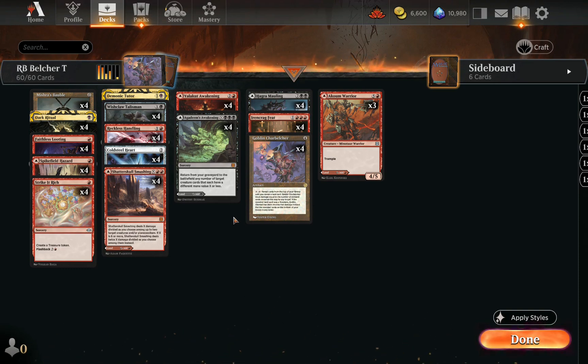Turn 1, Boldwyr Epicure from the opponent, followed up by Mishra's Bauble. Thinking ahead, we could play Strike It Rich and a tapped land, bolt one in and play a Coldsteel Heart, or even a Reckless Handling. We decided to expand the mana to give us more options in subsequent turns. Opponent then cracks a fetch for a Mountain and plays Experimental Synthesizer — looks like some sort of artifact shenanigans deck, probably with Shrapnel Blast.